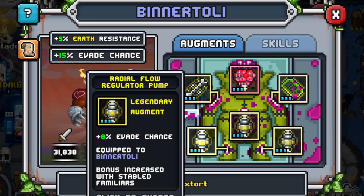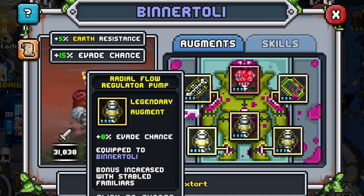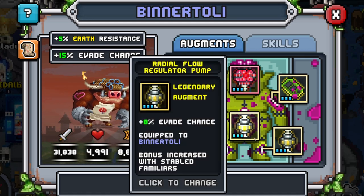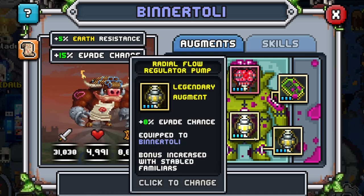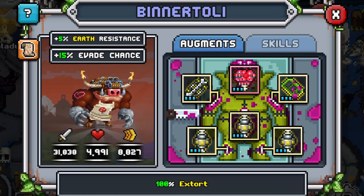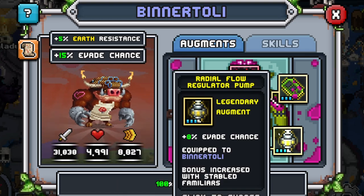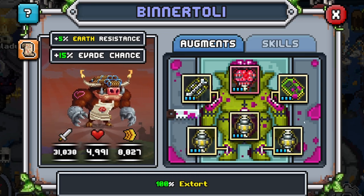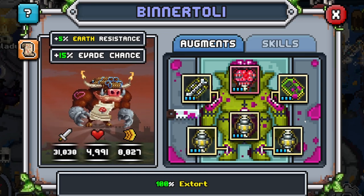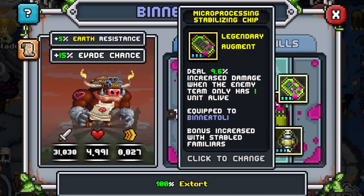For the build, put all evade chance - nothing else. All you want on Binnertoli is evade chance; the higher the better. If you can put mythics on them, put mythics. If you can put perfect legendaries, put perfect legendaries. I'm adding an extra 24% evade chance, putting me at around 39-40%, which is not too bad. The chip I like deals increased damage when the enemy only has one unit alive.